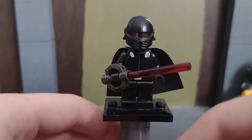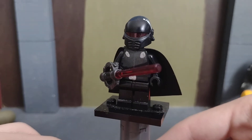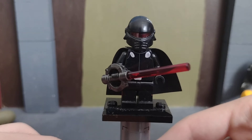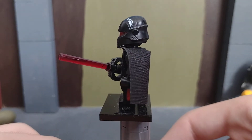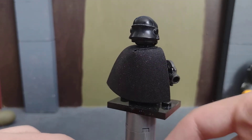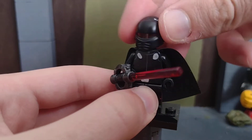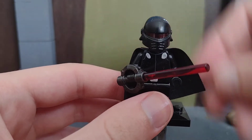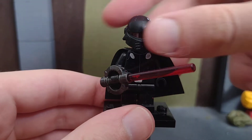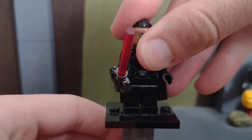Here is the Second Sister. She doesn't have the armor, so I put it back on the Rebels Grand Inquisitor. She's using the helmet because they've actually made a helmet for her, but underneath there's no face — it's just a black head. I think Lego should actually make an official Second Sister figure.